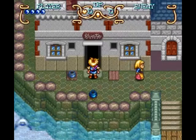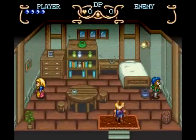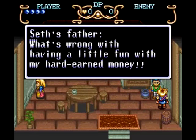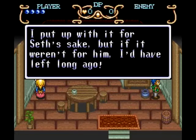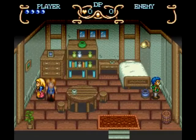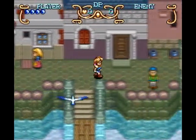Yeah, this is Seth's house — the purple hair dude. His parents are basically fighting with each other because the dad's been wasting everyone's money. And the mom says that if it wasn't for the kids, she would have left years ago. So, yes, great family.